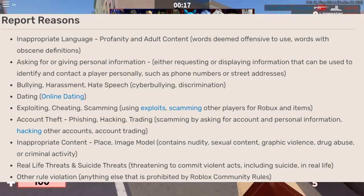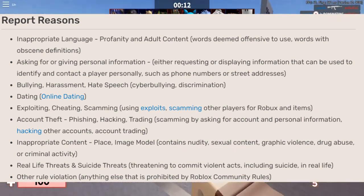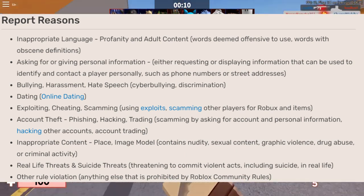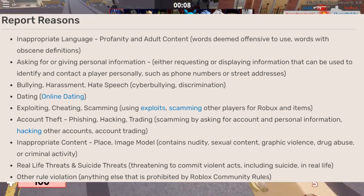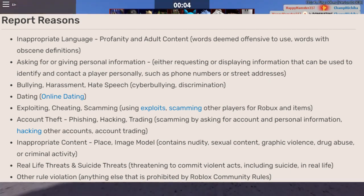Number 3: Bullying, harassment and hate speech, including discrimination, relationships, and online dating. Number 4: Exploitation, deception and swindling — using exploits and scamming other players for Robux and items.